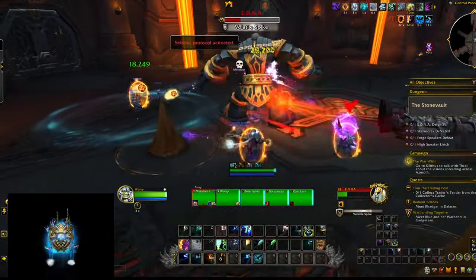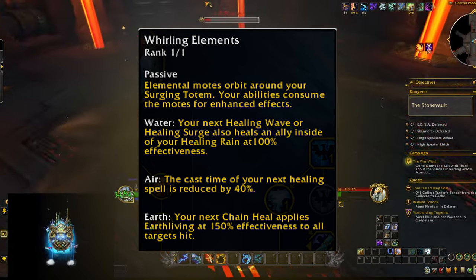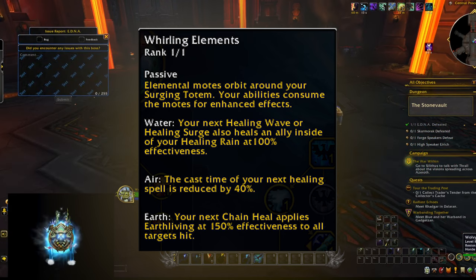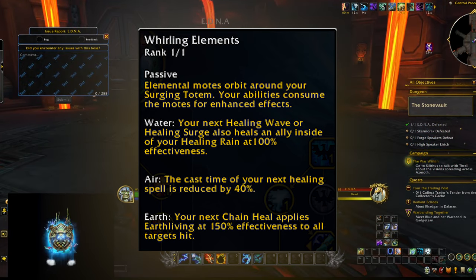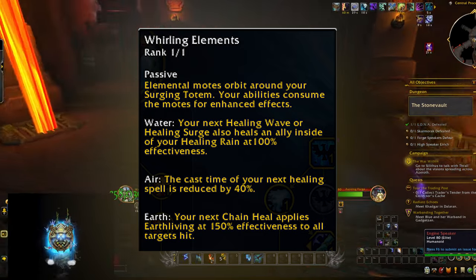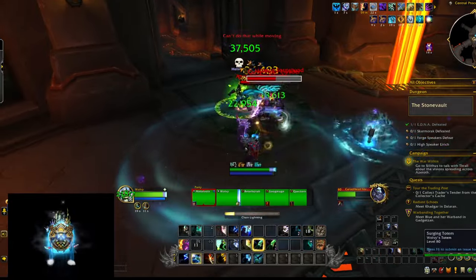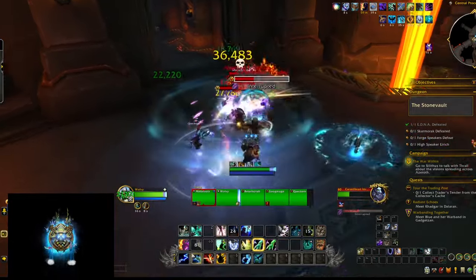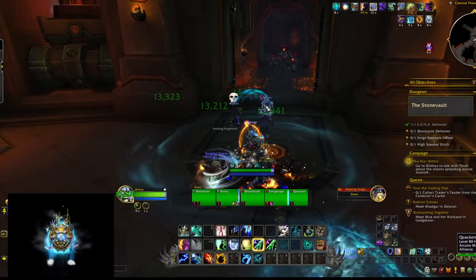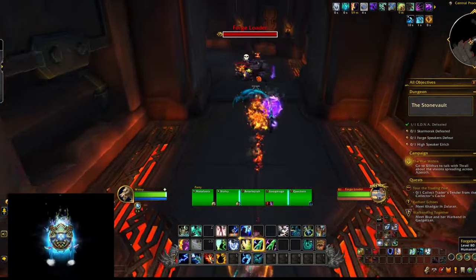I thought there could be a small saving grace because of the last node on the hero talent tree called Whirling Elements. This gives you 3 buffs once you use your Surging Totem, and one of them applies Earth Living Weapon to every target you heal with Chain Heal — and you don't even need Earth Living Weapon talented for that. However, the duration of that Earth Living buff is the original 18 seconds, not increased by the 6 seconds promised by Imbuement Mastery. So you can actually play with 9 hero talents by just dropping Imbuement Mastery altogether.